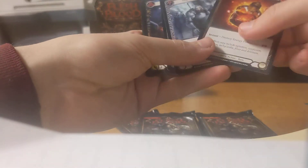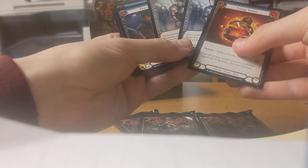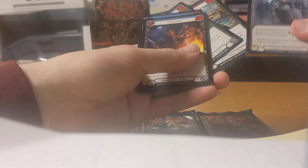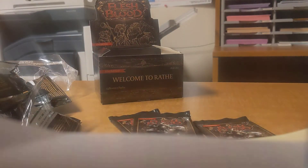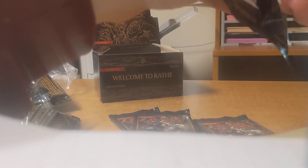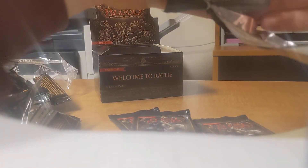Five packs left. Two rares and a foil rare. Staunch Response — a foil Staunch Response. My rare pile is all messed up, that's okay. What do I want to do with this channel? Oh — Doranthia! Nice, I have all of them now.